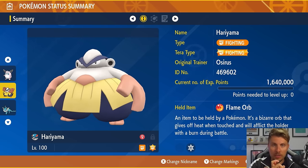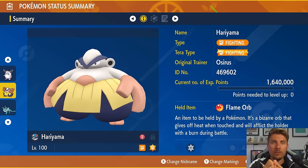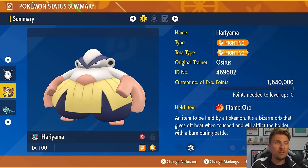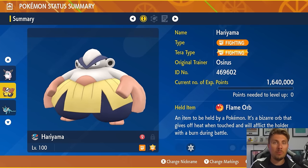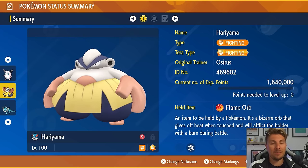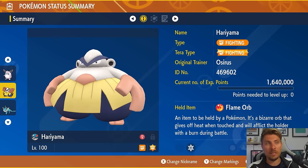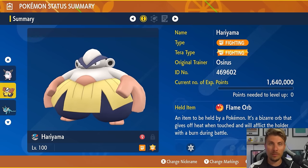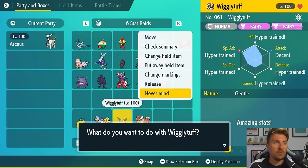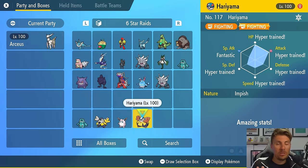Amoonguss is annoying because of Spore and Foul Play. Foul Play uses your own Attack stat, so if you've used Belly Drum it does huge damage to you. To deal with Amoonguss: use Taunt to stop Spore, or use a Pokémon with Electric Terrain or Misty Terrain for sleep immunity, or use Guts with Flame Orb or Toxic Orb so status conditions don't affect you. You can also use the Safety Goggles item on any Pokémon to block powder moves like Spore. Prefer special attackers over physical to avoid Foul Play.